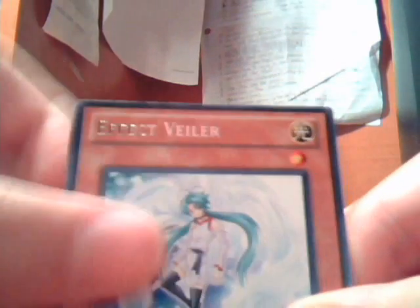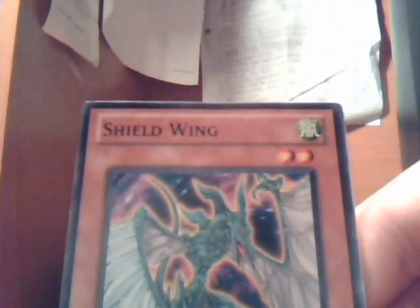I got two Starlight Roads now - Double Cyclone, Desperate Tag. Effect Veler! Nice, this is some good pulls right now. Shield Wing, Blind Spot Strike. Peg Veler, nice! This is really good guys, this is really good. Perfect cards I wanted right now.